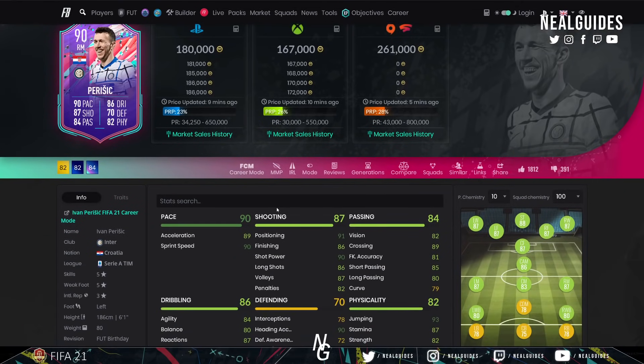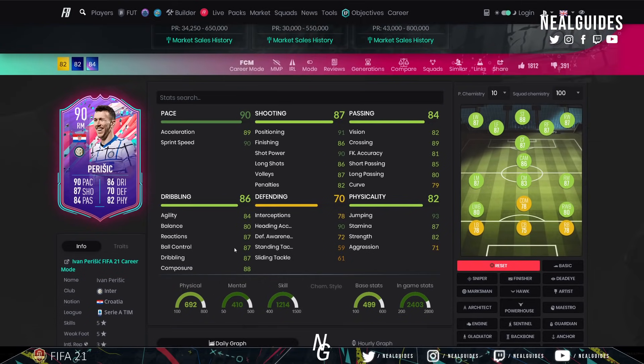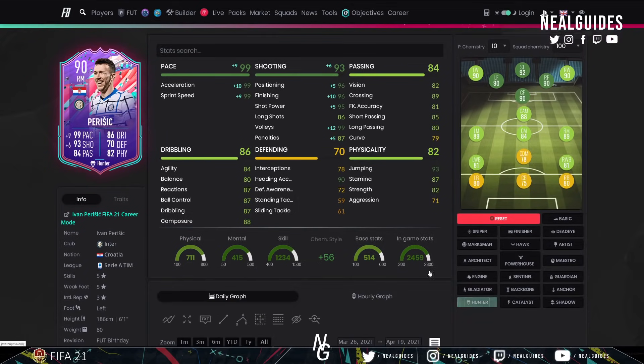Another card I want to highlight is Ivan Perisic — a really good card. His balance is a bit average, but he's five-star, five-star. If you can get him alongside Cristiano Ronaldo in a strike-type position, he's a really, really good card. Put a Hunter on him and it becomes a top-tier card.